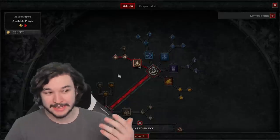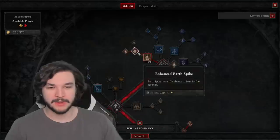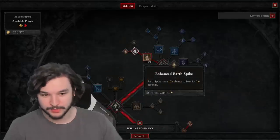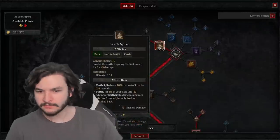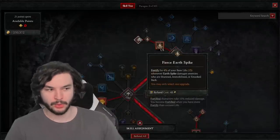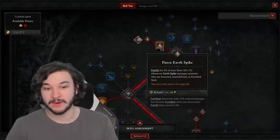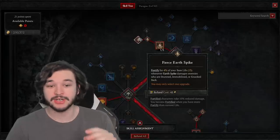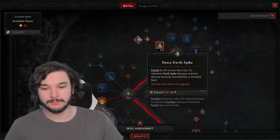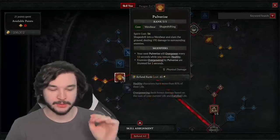Starting off with Earth Spike, I would recommend going 1-2 points into Earth Spike. This gives you additional chance to stun which is super useful, and more importantly we want the third point because when we hit someone that's immobilized, stunned, or knocked back we're going to get 4% of our base life fortified, which is super important. We're going to get 10% reduced damage.